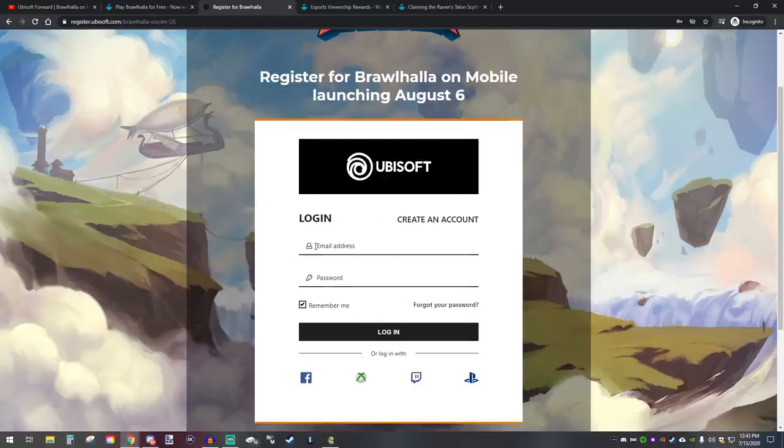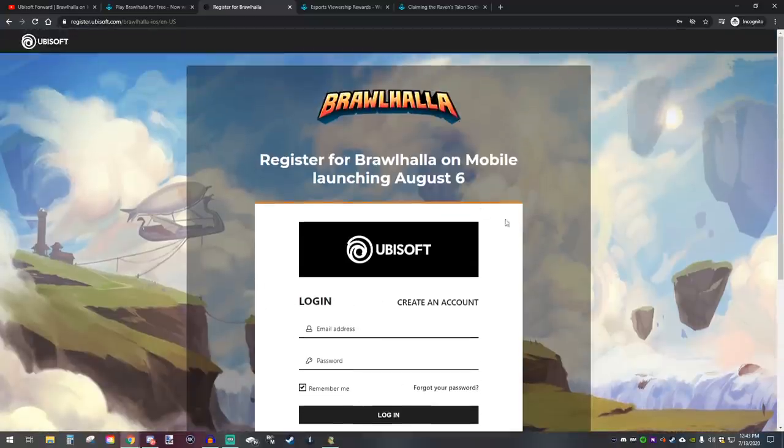One way they could fix that is with the Ubisoft account. I'm hoping — they didn't say this — but I'm hoping the fact that you log into a Ubisoft account for Brawlhalla Mobile is a sign that maybe they will eventually allow you to log into your Ubisoft account on PC, PlayStation, or anywhere else and have one account, so when I play on my phone or Switch I can have all my skins. I would absolutely love that.